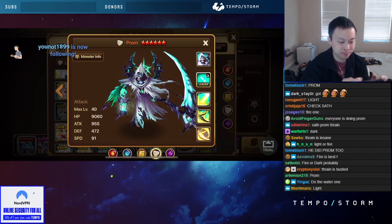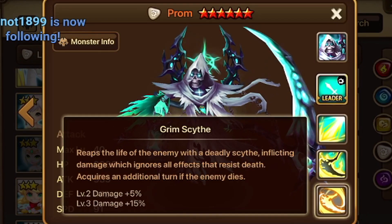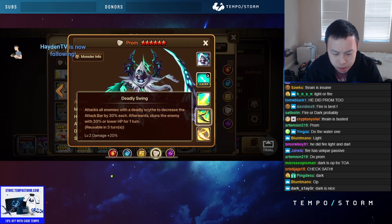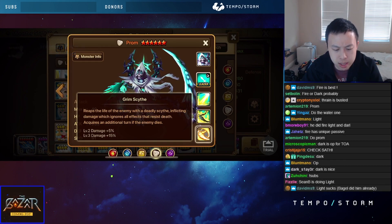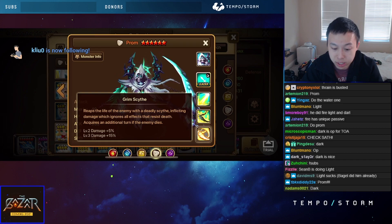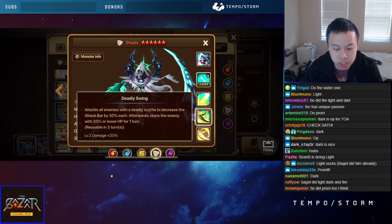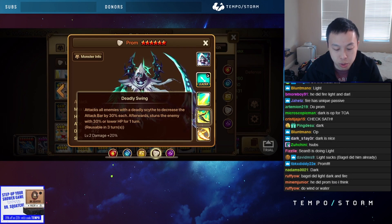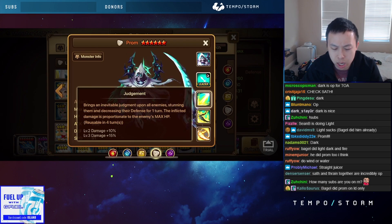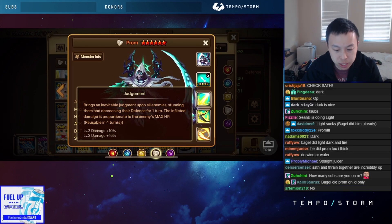My main focus today — which Grim Reaper should I do? They look so freaking cool. The fire one: inflicts damage that ignores all effects that resist death, attacks all enemies. Skill one reaps the life of an enemy with a death sight, inflicting damage which ignores effects that resist death — wow, on skill one that's cool. Attacks all enemies with a deadly sight to decrease attack by 30%, then stuns enemies with 30% or lower HP for one turn. Brings judgment upon all enemies, stunning and decreasing defense for one turn — 100% damage portion to enemies' max HP.